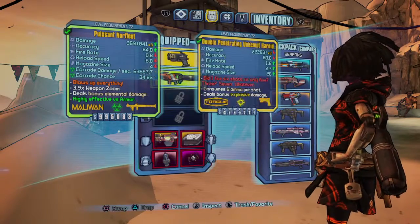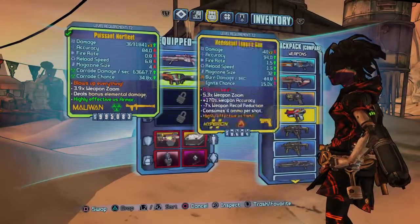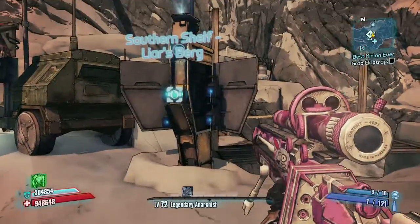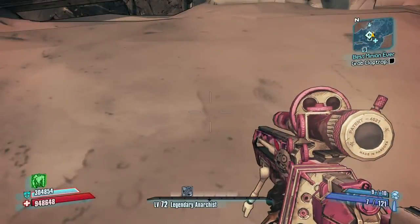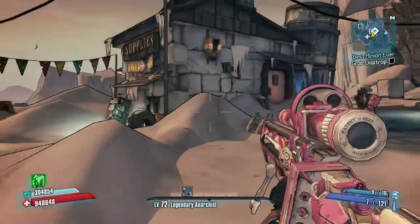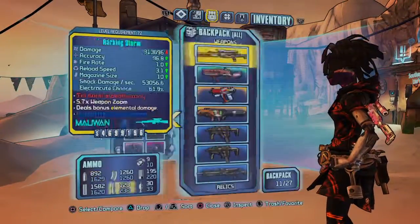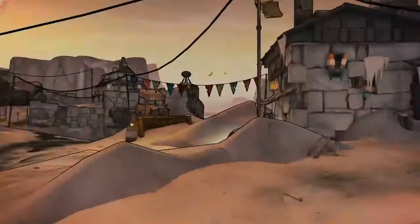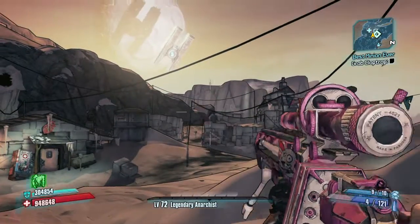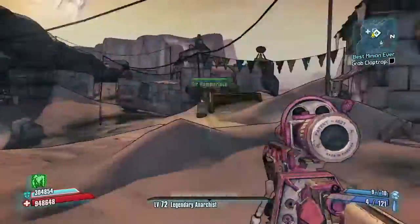I'll be firing the Herald now. The Tuntum Cobra — I keep taking off my Herald — the Tuntum Cobra is the sniper I love. It is actually known as the rarest gun in the game because you can only get it from the Torgue DLC from certain enemies. Its drop rate is less than the Infinity from that one boss. Here's the Tuntum Cobra — it literally fires explosions and you can no-scope with it. 360 no-scope!